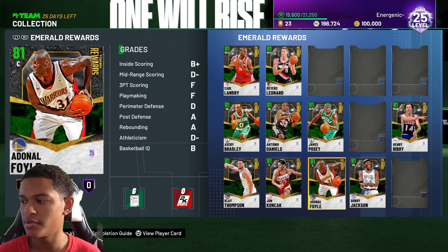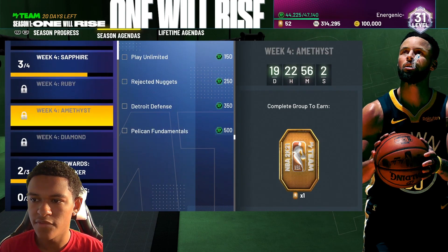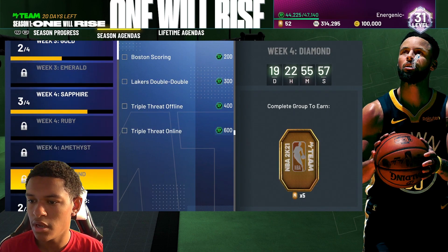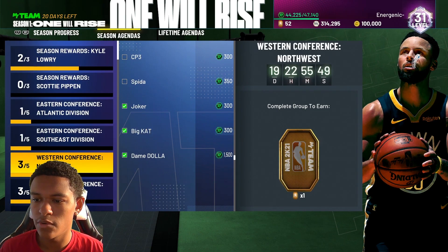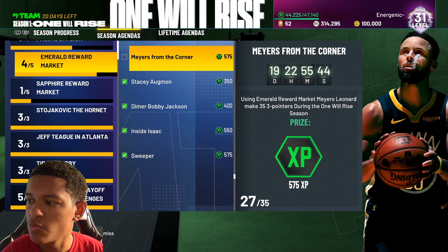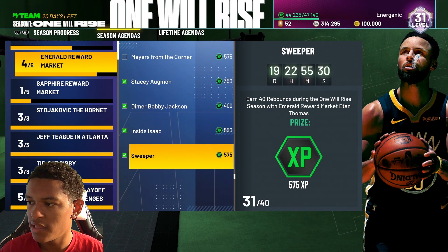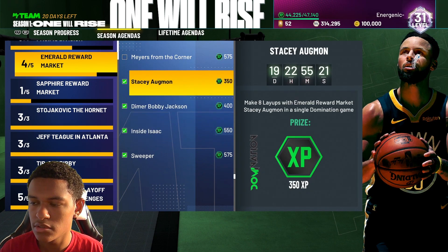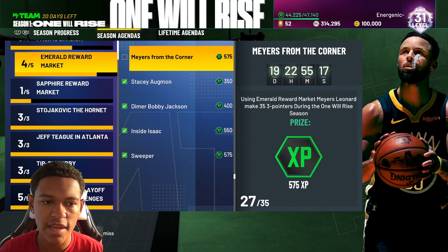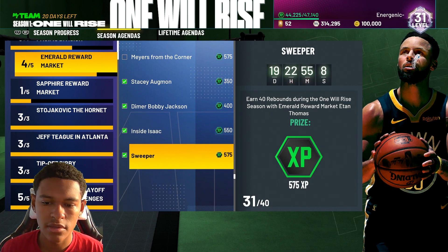I also wanted to talk about the challenges for emerald players, because there are some specific challenges that are a reason to go after certain people. For example, using emerald reward market Myers Leonard — make 35 three-pointers during the one arise season. You have to complete these within the next 19 days. The players needed are Stacy Augmon, Bobby Jackson, Isaac Austin, and Etan Thomas. They give a good amount of XP, so it's very much worth it to scoop these guys. Look at which players are needed for challenges, not just who has the best card stats.